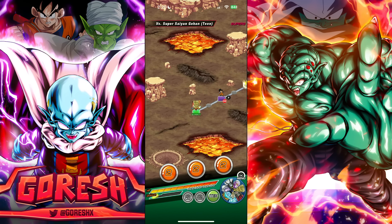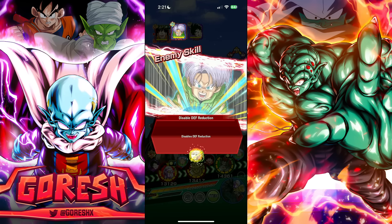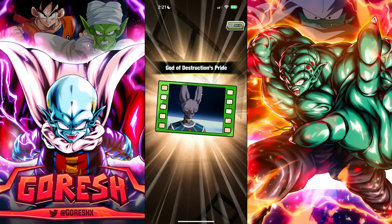I might keep Demigra next to Mechikabura — I think that works better. Right away Demigra has 80 percent damage reduction in slot one before he attacks.